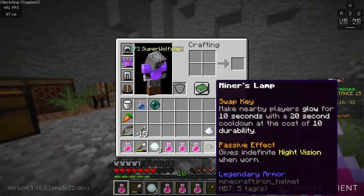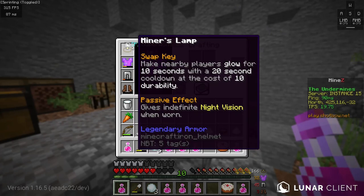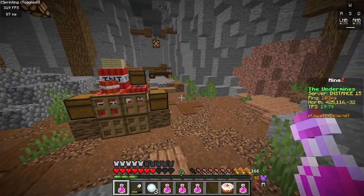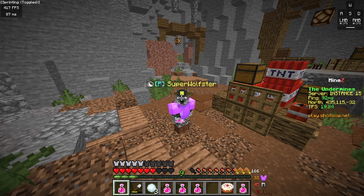And on top of that, we get the special item Miner's Lamp. I have a special texture pack on so it's hard to see, but it's an iron helmet. And it makes nearby players glow for 10 seconds with a 20 second cooldown at the cost of 10 durability. And you also get night vision when you wear it just kind of passively. So with that, that is the end of the Undermines, and I'll see y'all next time. Later.